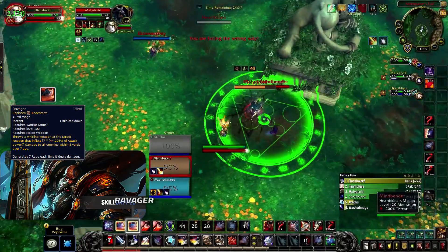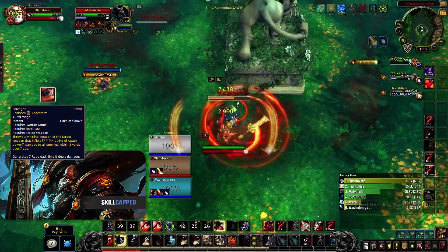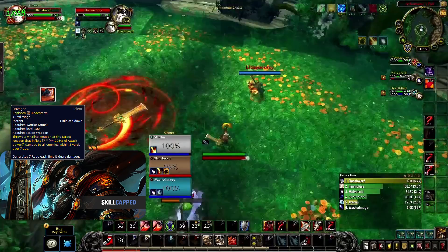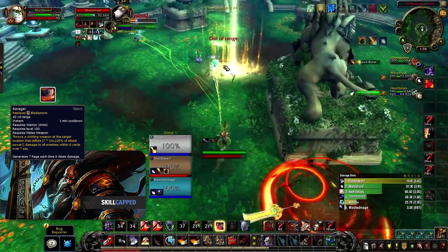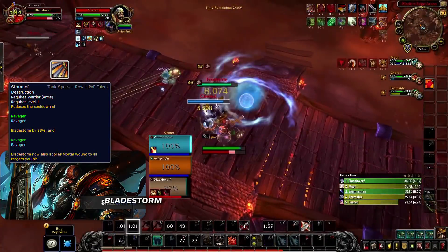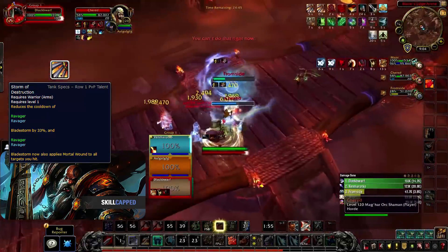Ravager could be situationally good for the Bladestorm build as it does even more damage than Bladestorm. It would need an Ursul's Vortex or multiple long stuns to have great uptime on targets, otherwise without great uptime Bladestorm will be safer and easier to use. The only honor talent you'd need to better this build is Storm of Destruction. This not only further decreases the cooldown of Bladestorm but it spreads the healing debuff on every tick, making it incredibly hard to heal through, and makes it easier for Bladestorm to line up with Warbreaker for quicker burst cooldowns.